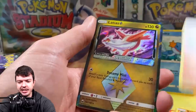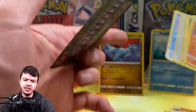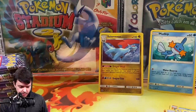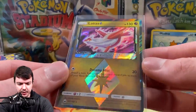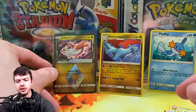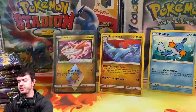Meditite, Latias — oh, Prison Star! Clutch pull right there. I am going to sleeve you up. It's funny because I just pulled a fire card in the last video. This is actually a nice one, but it is off-center — as you can see, it's way thicker at the top than it is on the bottom, so this is most likely going to be a nine.